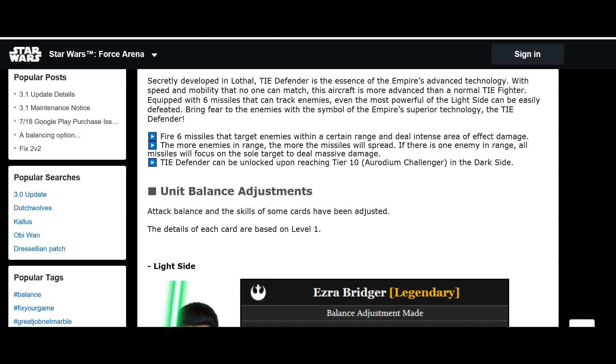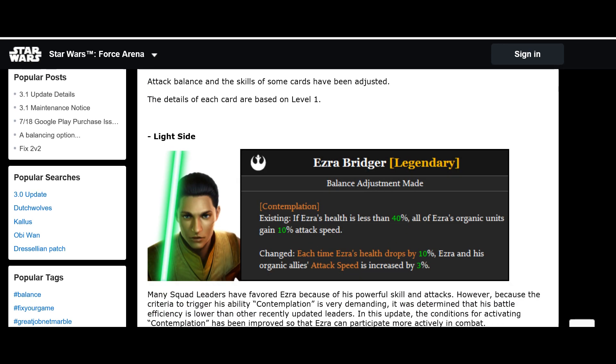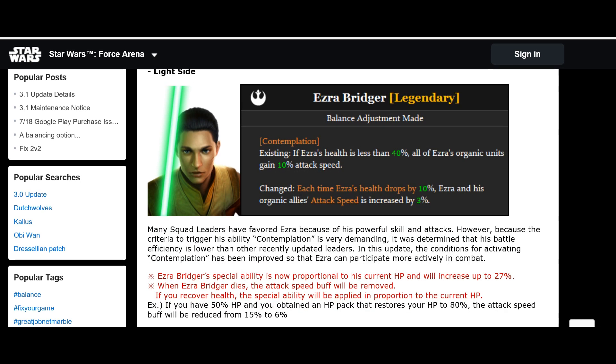Now balance unit changes — a bit disappointing so far but it gets better. Ezra has been changed: previously if his health dropped below 40%, all organic units gained a 10% attack speed advantage. Now, each time his health drops below 10%, Ezra and his organic allies gain 3% attack speed. As an example, if you have 50% hit points and pick up a health pack restoring to 80%, the attack speed buff reduces from 15% to 6% accordingly.